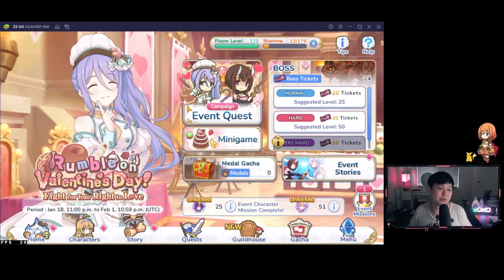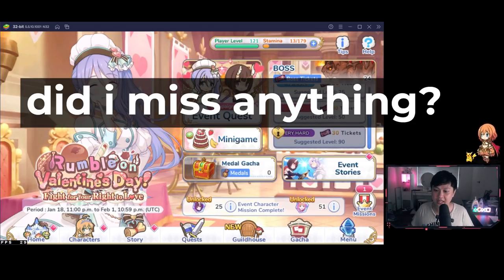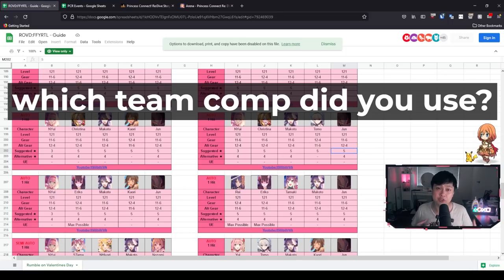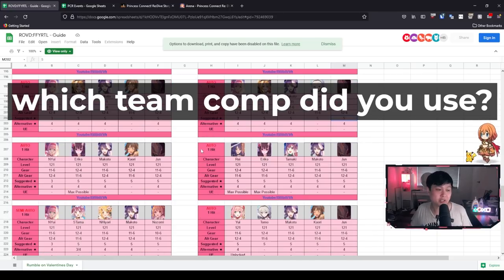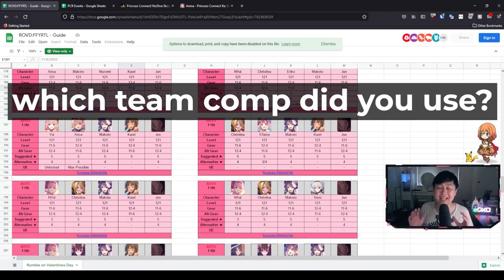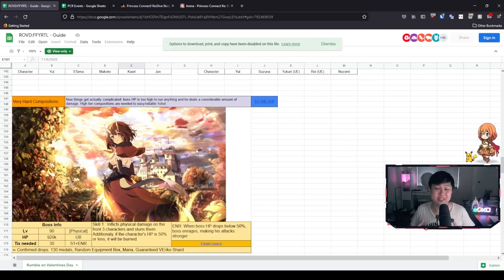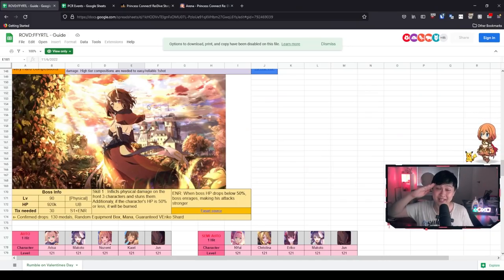And so it's time for the secret question. For veterans: did I miss anything in terms of drop rates or efficiencies? I'm pretty sure I've covered everything. For everyone else: let me know what team comp you used to clear the very hard boss — even custom comps, like swapping a Jun for Miyako or New Year's Yui for something else. Leave a comment if you watched to the end. If this video helped you, please consider a like and subscribe. As Eriko once said: all good things must come to an end. Thanks for watching, and I'll catch you in the next video. Bye-bye.